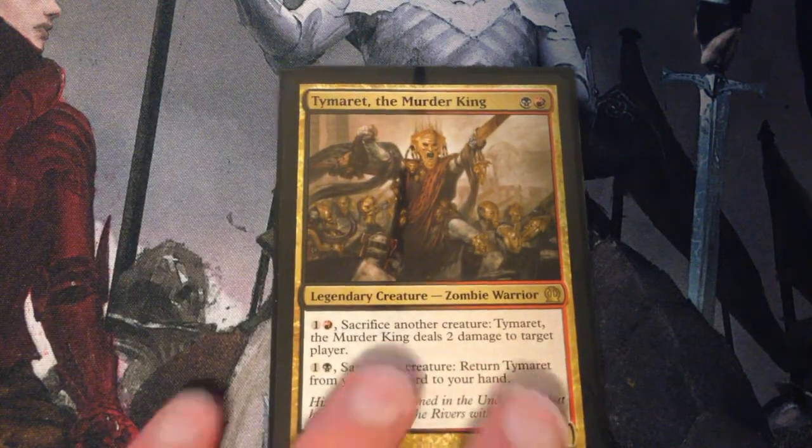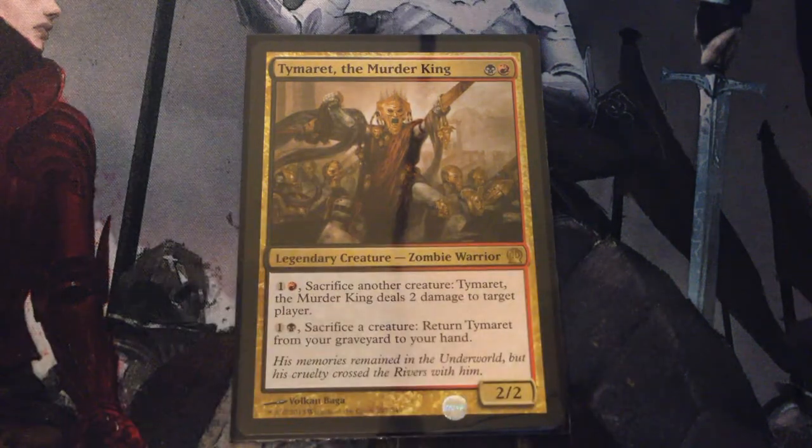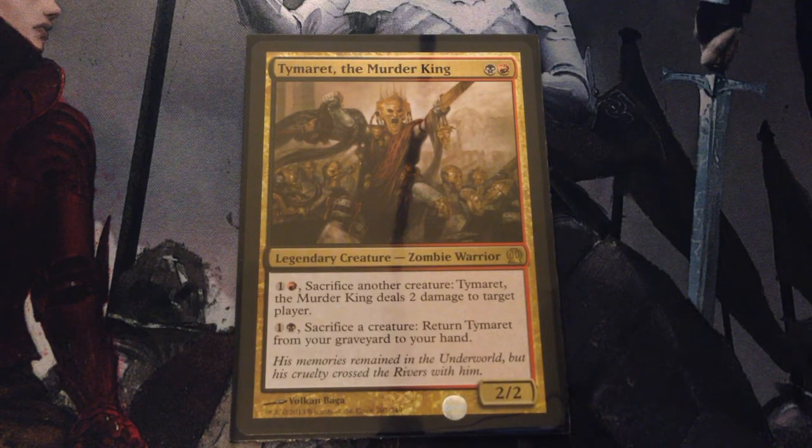Temuret the Murder King — 2 mana for a 2/2 legendary zombie warrior. Pay 1 and a red and sacrifice another creature: Temuret deals 2 damage to target player. Pay 1 and a black and sacrifice a creature: return Temuret from your graveyard to your hand.